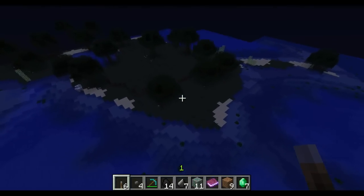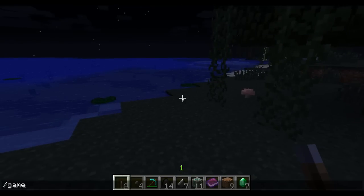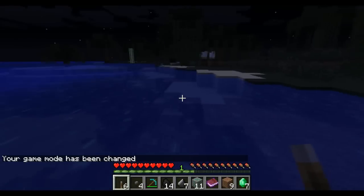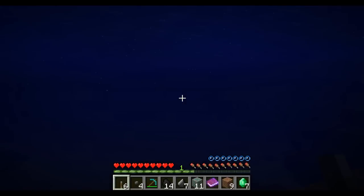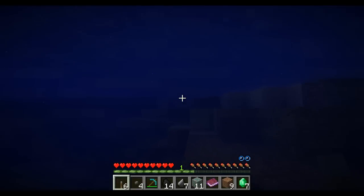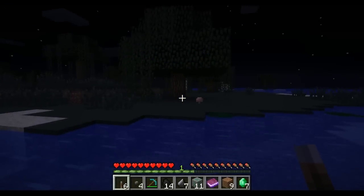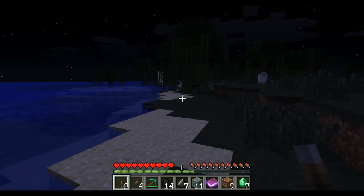Okay guys, I ended the video but I forgot to mention the most important thing ever. Mr. Notch, or whoever makes this game now, they did the best thing ever — they removed the downward knockback when you're drowning. Before, when you started drowning, you drowned forever because you'd be knocked down. But now look — I can still not drown to death. That's actually really important, because you would not believe how many times I've drowned. Thank you guys for watching for real this time.